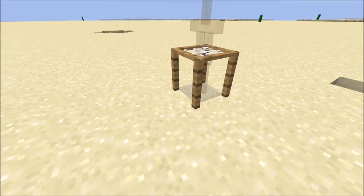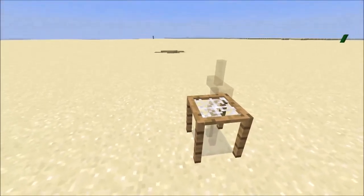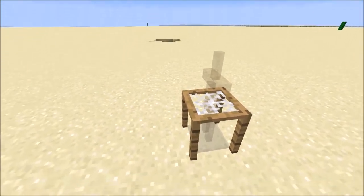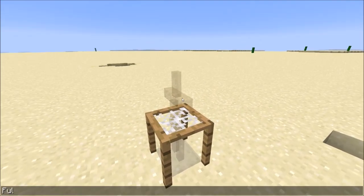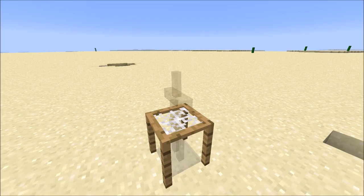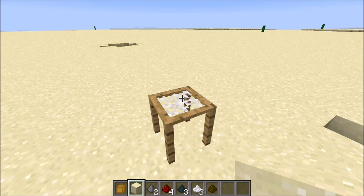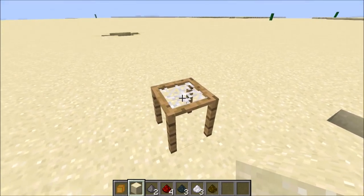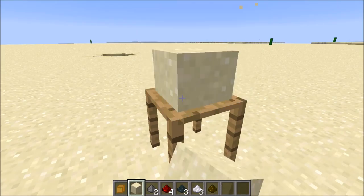The way that this works is there's actually an armor stand in the middle of the block called "sieve", and when you place a dust block on top, it detects that there's a dust block on top, it removes the dust block, and then it sets a scoreboard objective called "fullness" to a value of 4. A hopper clock actually decreases this value by 1 every 1.5 seconds, and each different value of fullness is used for a different block model.